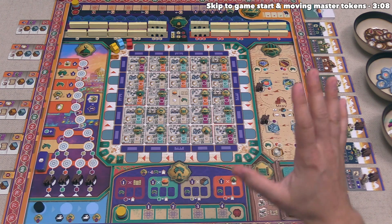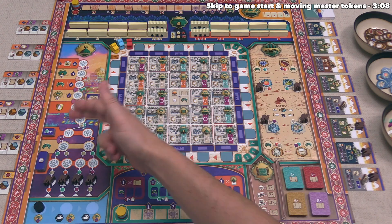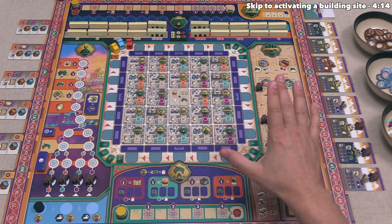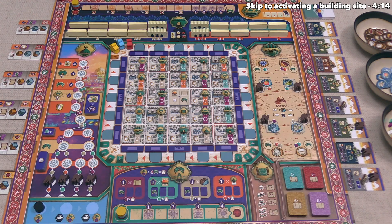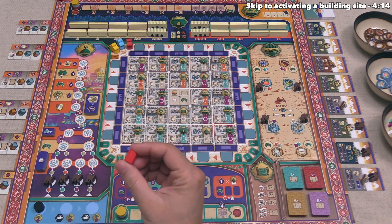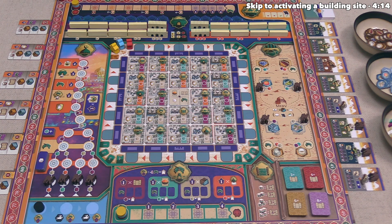Obviously there's quite a bit going on here, and I will explain the details of each individual section as we bump into them while playing. I think we are ready to start. For today's tutorial, we are going to be playing as the red player. We are actually the starting player, so let's now take the first turn of the game.